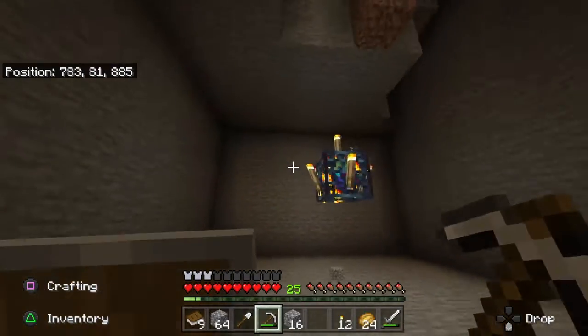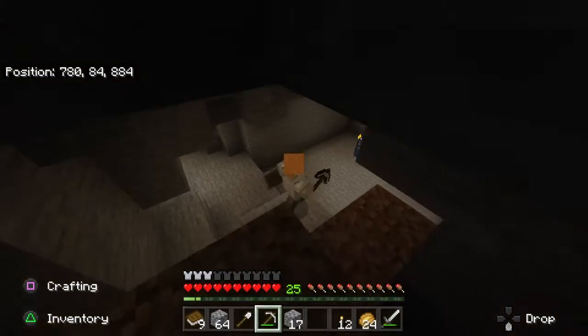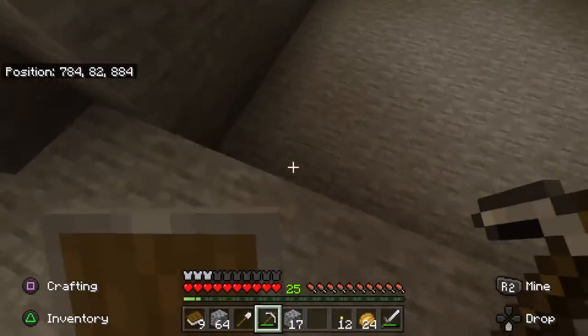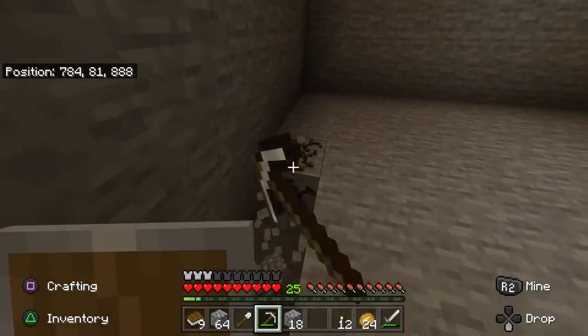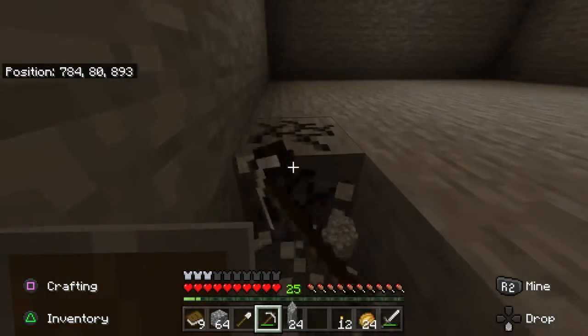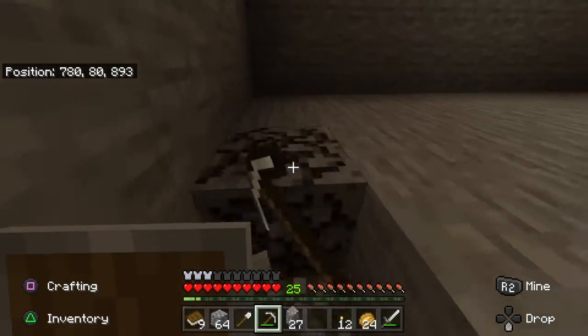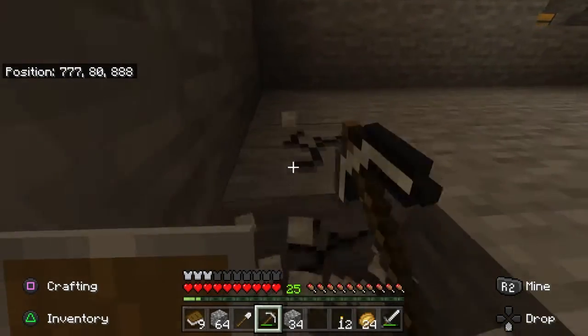That is another lair done. Look at this big empty room, ready for spawning some zombies in. This shouldn't be the most effective thing because it's only one spawner, and it's zombies, so they don't have the best drops or XP, but still — some XP. It's better than nothing.